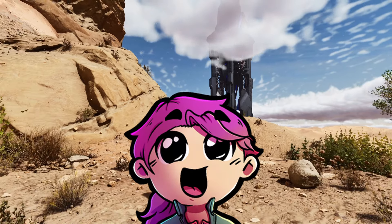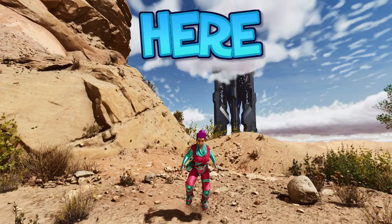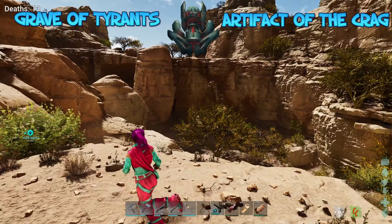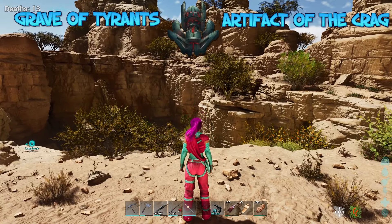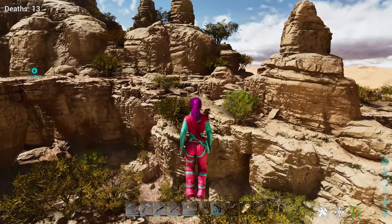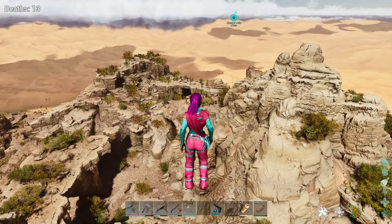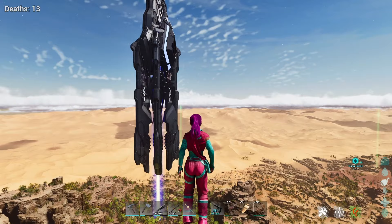Hey guys, Kitty Cat Lapper here, and today I'm going to show you exactly how to get the Artifact of the Craig here on Scorched Earth. The Artifact of the Craig can be found in the Grave of Tyrants, but this cave is a doozy to find, to say the least. So I'm going to show you quickly in the air where exactly I am, and then the cave entrance as well, because it can be really hard to find especially within all these canyons.